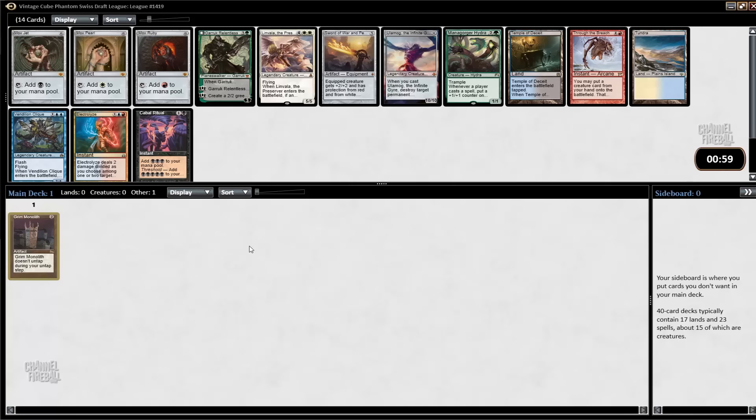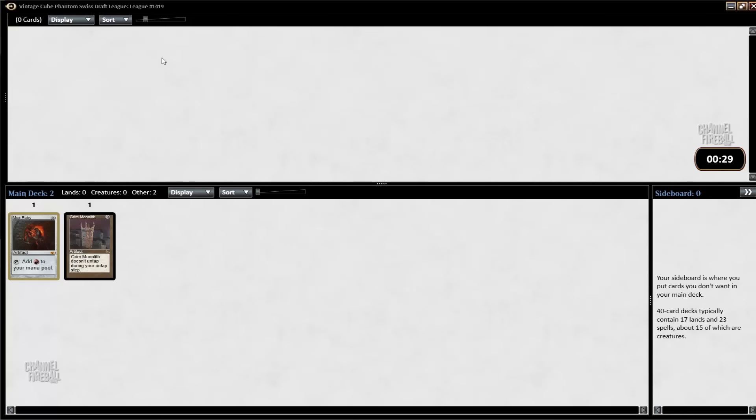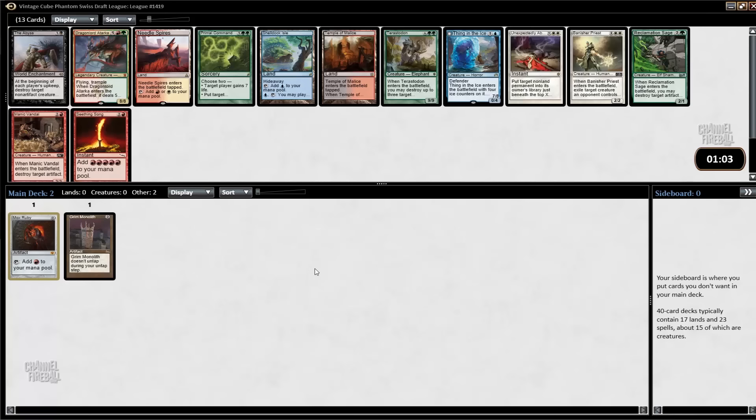We're definitely taking a Mox here. Which one? Not Pearl, obviously, so it's between Jade and Ruby. I think Ruby is slightly better than Jade. It goes in Monorede decks, for example. It goes in less Storm decks than Jade, but it goes in more Wildfire decks, Deceiver Exarch decks, and Sneak Attack decks. So I'm going to take Ruby here, but I really couldn't fault you for taking the other one. It's still a Mox.